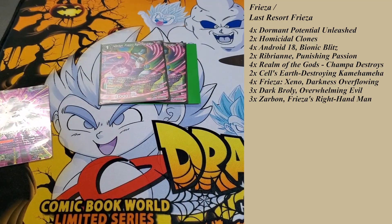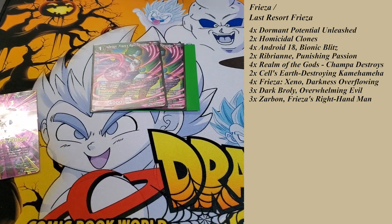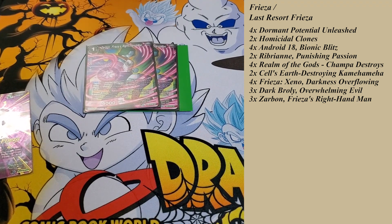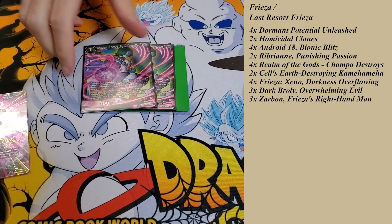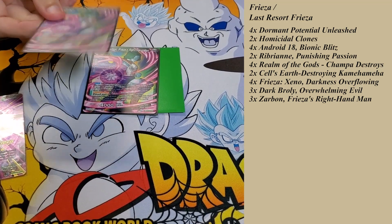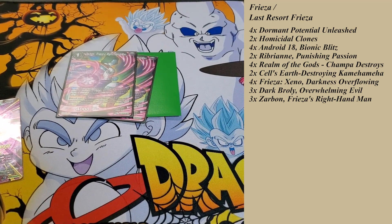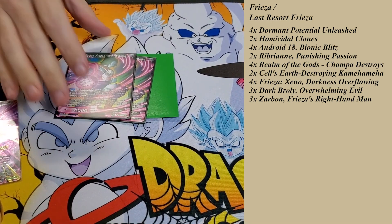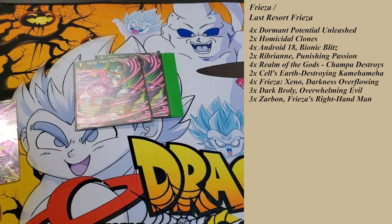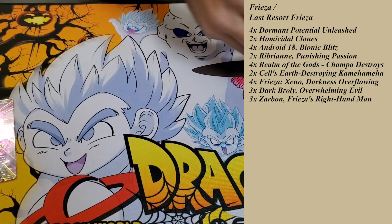The Activate Main on this is also really sneaky. If you don't have the Champa in your hand and you're swinging with your unison and they go no negates, you can tap one green during the battle step, send this card from your drop area to your warp, and give your unison an extra 10k — so it can be 30k off of this. That Activate Main does actually come up in this deck, just because so much of your power is around that Dark Broly unison. But ideally, you're playing this turn one just for the search.